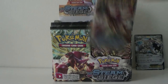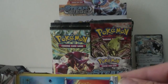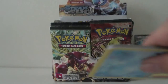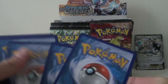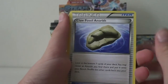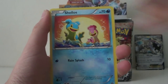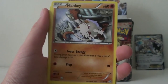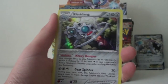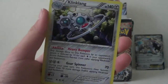Time for a third pack — we got a Volcanion pack. This is really cold because I just got it from the garage. We got Claw Fossil Anarith, Anarith, Halucha, Shallows, Mantine, Clink, Mankey, Fungus, Hollow Claw Fossil Anarith, and our third rare is a Hollow Clang Clang. That's a nice-looking hollow — see that rainbow?